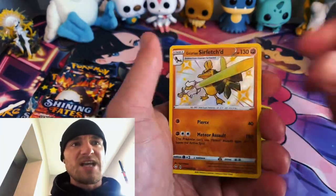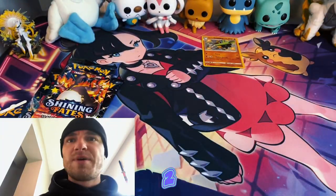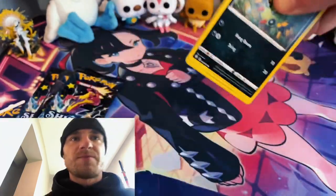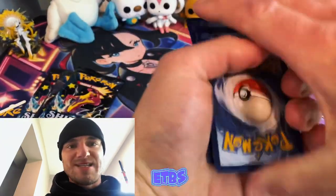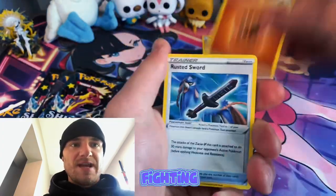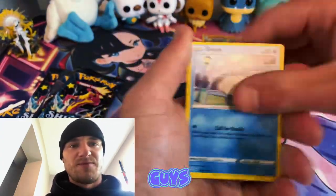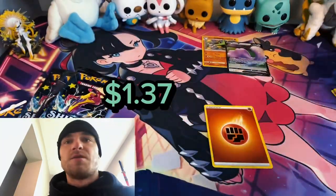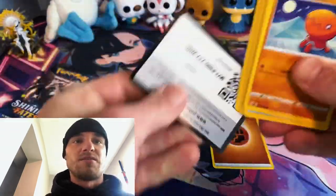These are my last two Shining Fates boxes that I have in my cabinet. We get the Galarian Sirfetch'd shiny vault and Yanmega. These are the last two boxes I have in my cabinet, so if I don't pull the chunky boy in this opening then I guess I'm gonna go buy some ETBs. Before you guys get the Ditto V — I'm a Ditto fan, baby.